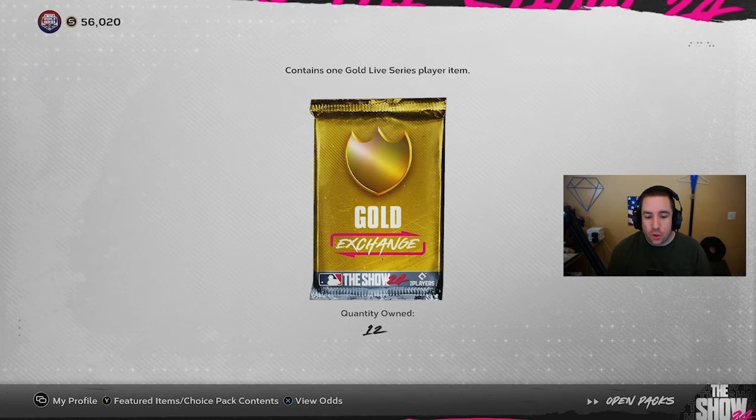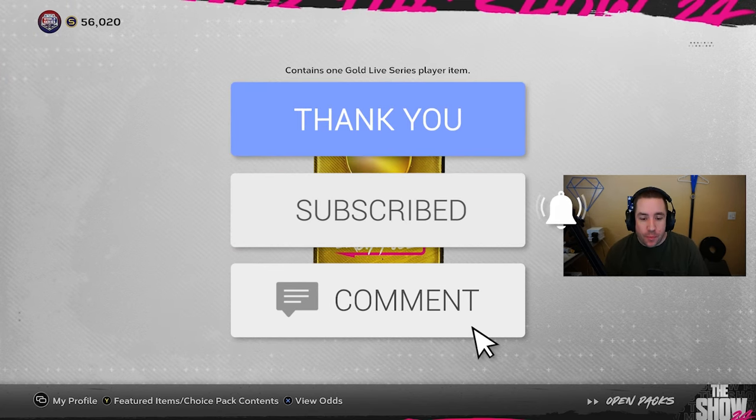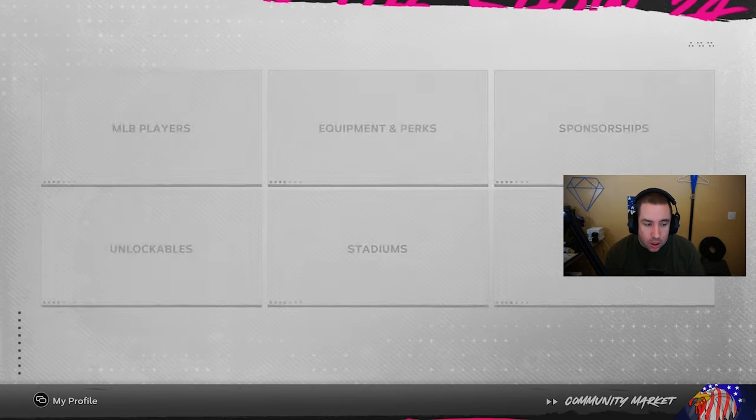Today we'll be doing the gold exchange stub method and see if we can profit in these gold exchanges. Obviously 12 packs is a small sample size. Let's first talk about how you can make this profitable.